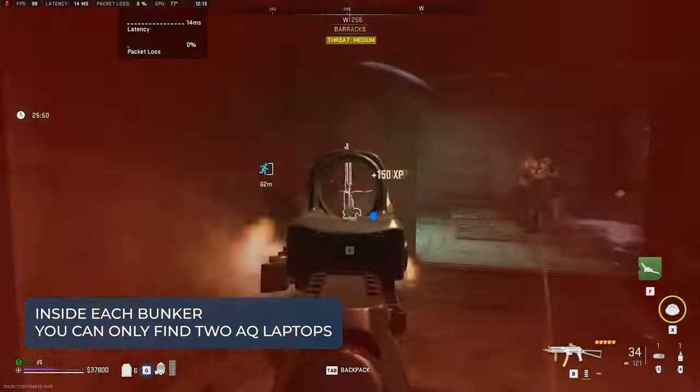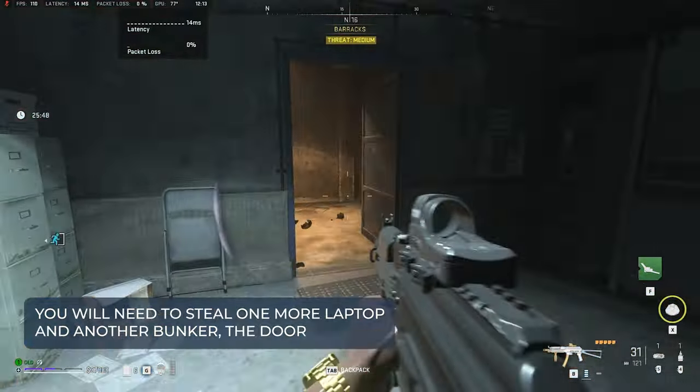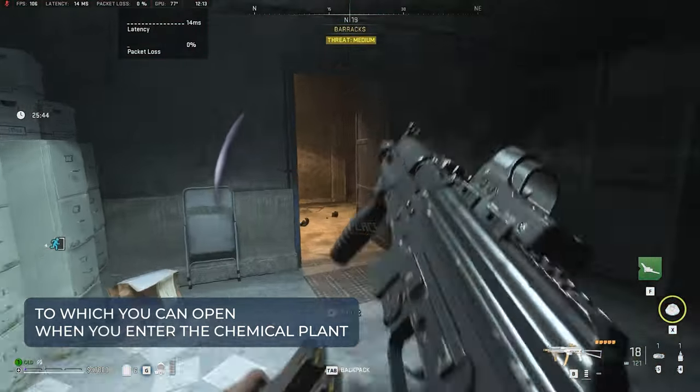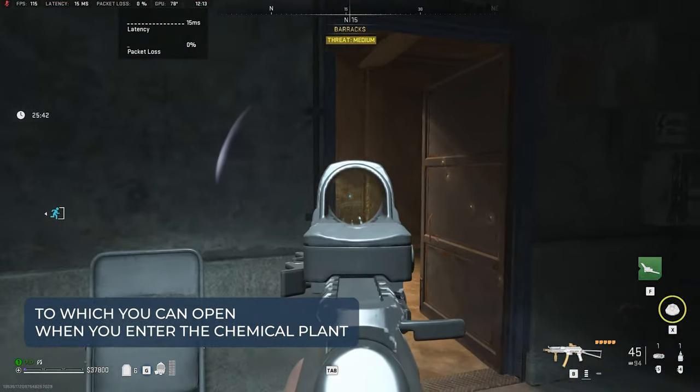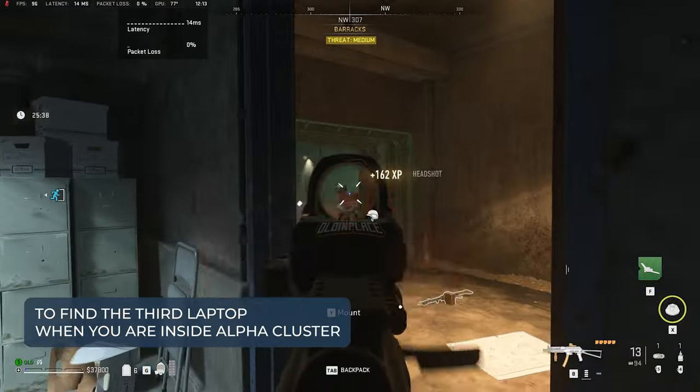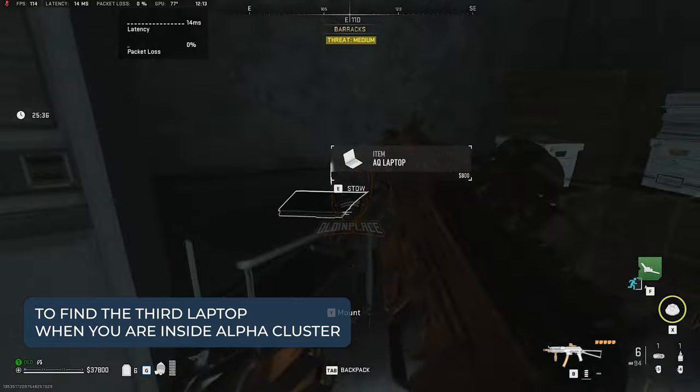Inside each bunker, you can only find two AQ laptops. You will need to steal one more laptop in another bunker, the door to which you can open when you enter the chemical plant, or you need to have an L2 restricted zone key to find the third laptop when you are inside alpha cluster.